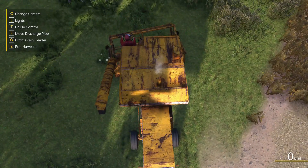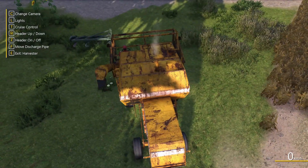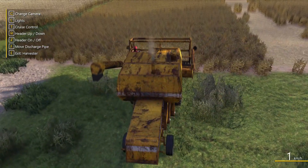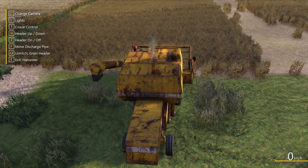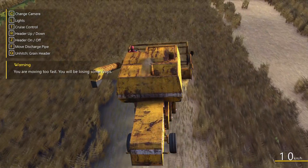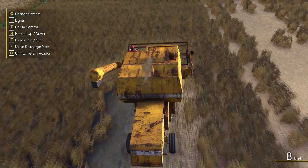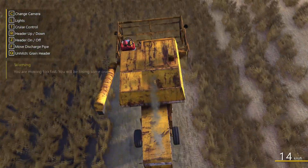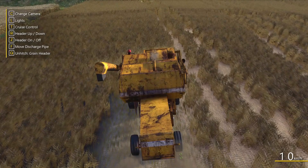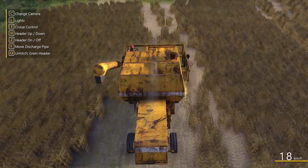So you know what I was doing wrong? I just had to turn it on — it was so simple! You do R to put the header down and then Z to turn it on, and voilà. We've worked it out. I'm excited we finally get to harvest in this episode. I need to drop the crops off at the silo, but beyond that I'm not quite sure what I do next.